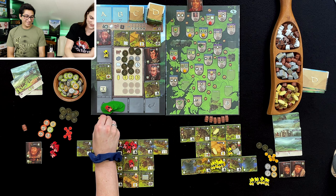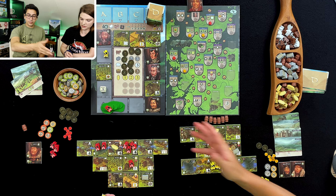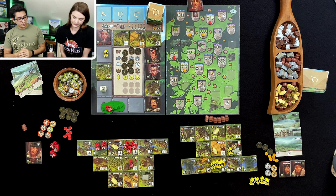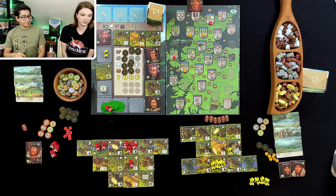That's amazing. However, it will be scoring now. People in the castle — I got four, I have three, so I get one point. And you're going to beat me on all of these. Cards — I got four, I have three, so I get one point.